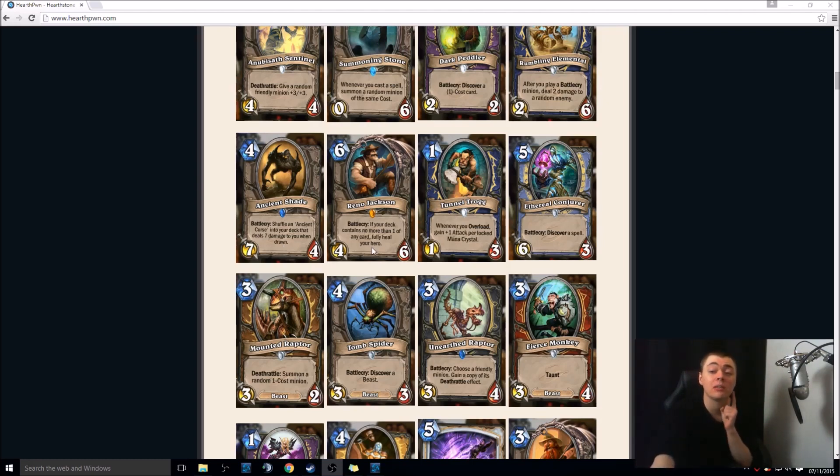Reno Jackson — this will either be the best or worst card of the set. Legendary, 6-mana 4-6 neutral. Battlecry: if your deck contains no more than one of any card, fully heal your hero. Basically, what they're trying to do with this is make people run a unique 30-card list with absolutely no duplicates, so on turn 6 you can always fully heal to counter the aggro decks. Maybe you could run this in a Warlock deck which draws a lot of its cards. Interesting card. I'm sure lists will appear, and I'll probably play it in some of my own decks.